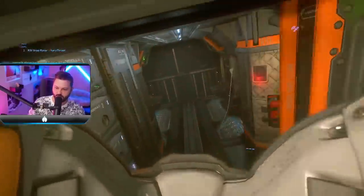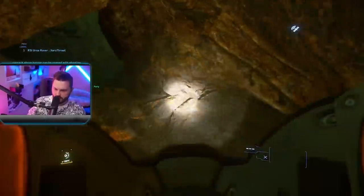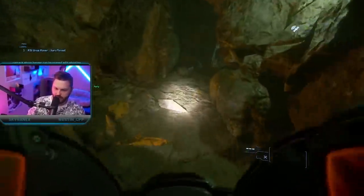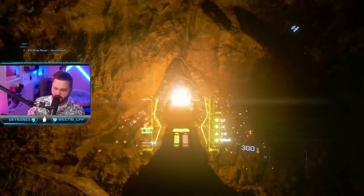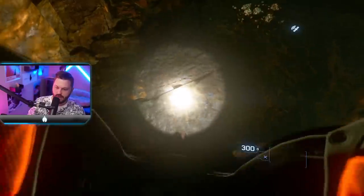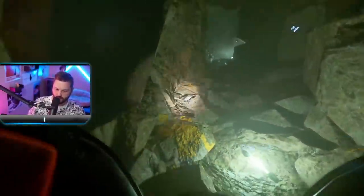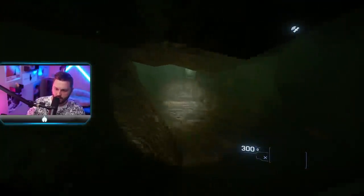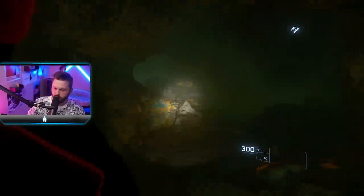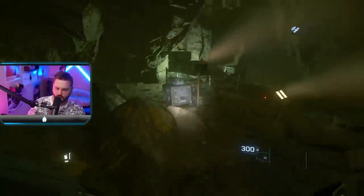Let's pray the RNG gods are on our side. All the Hadnite we see, we will hit. If it looks like we're not going to make enough money just from the Hadnite, then we'll move back. I kind of feel like we should go explore the cave first, then hit the Hadnite — I'd rather prioritize gems first. This looks like our first room. Hopefully some good luck here.